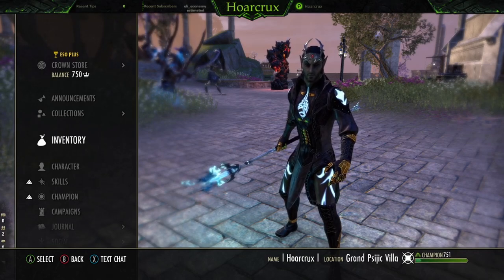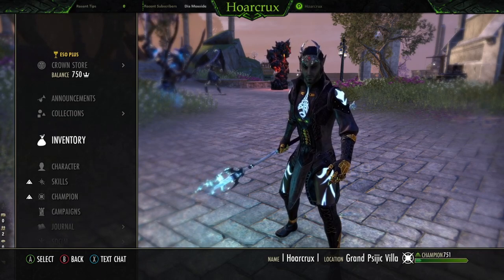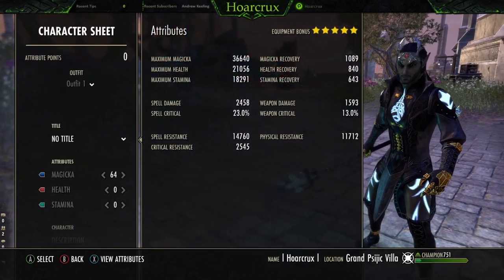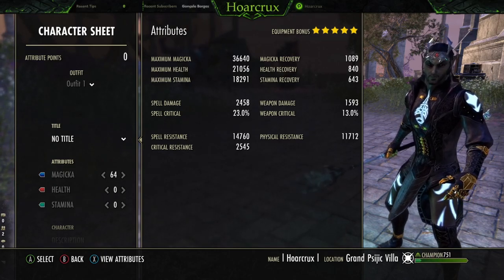This is a light armor build running Malacanth with 2 damage sets, then the monster sets — kind of what you guys want to run, it's entirely up to you. Here's the stat sheet, everything completely unbuffed. Fully buffed, you have 5k spell damage — need I say more.